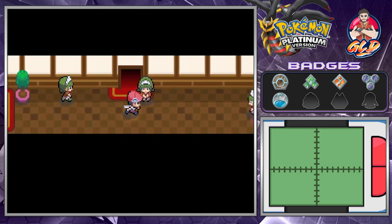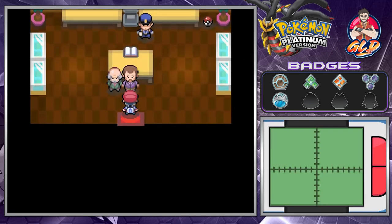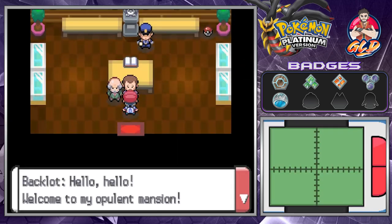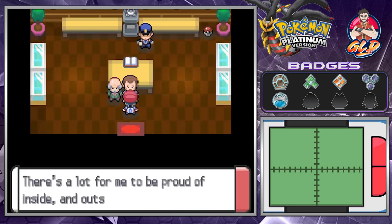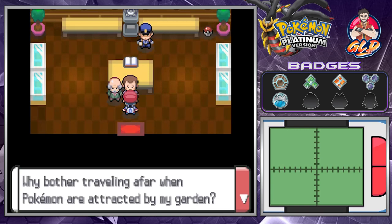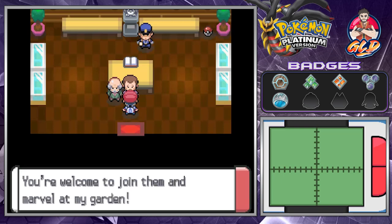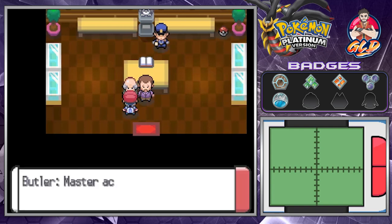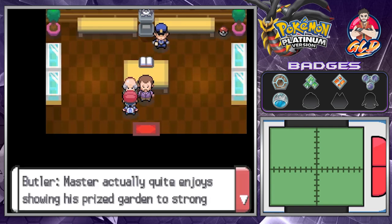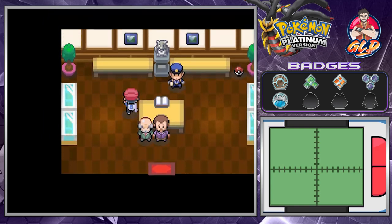Let's go talk to Mr. Backlot. He's like: welcome to my opulent mansion — what makes me most proud is the trophy garden in the back. Why bother traveling afar when Pokemon are attracted to my garden? The butler says master quite enjoys showing his prized garden to strong trainers. That is so true.